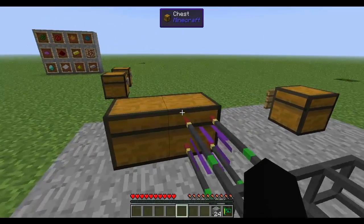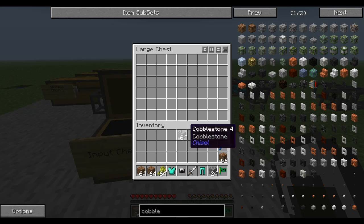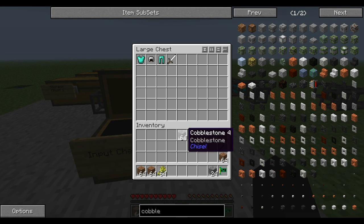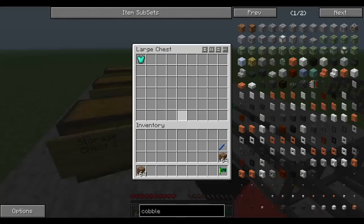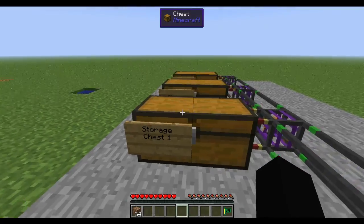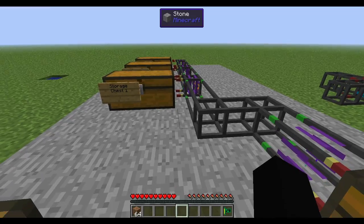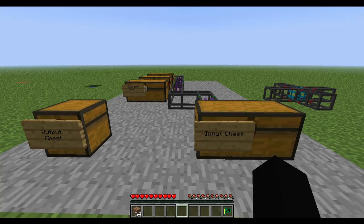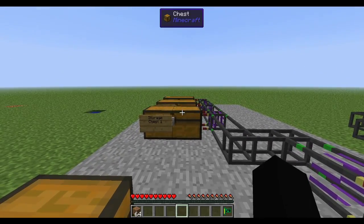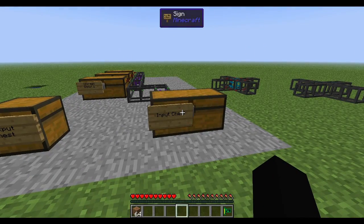We take some stuff out and toss in some more items. Now you see all the other stuff is going back into storage chest 1, and it'll continue to do that until it's full, then it'll go to storage chest 2. Any cobble will still go back to storage chest 3. So now we basically have a sorting system — we could whitelist things in all the different chests and have a great storage system. But that's not what we want. We want a nice computer system.